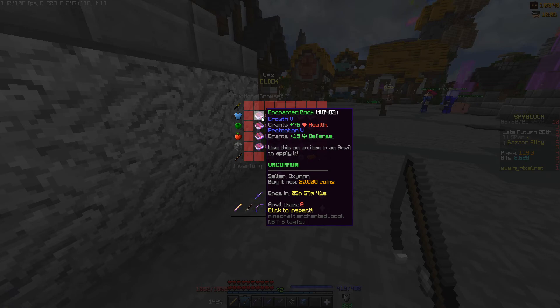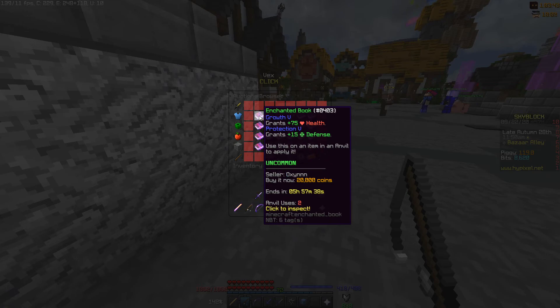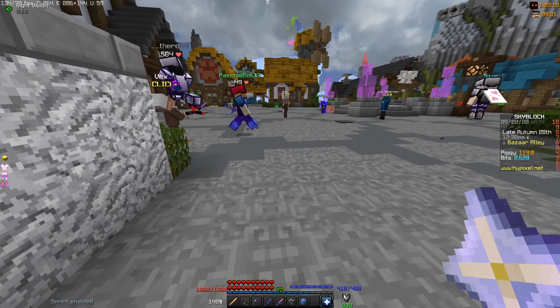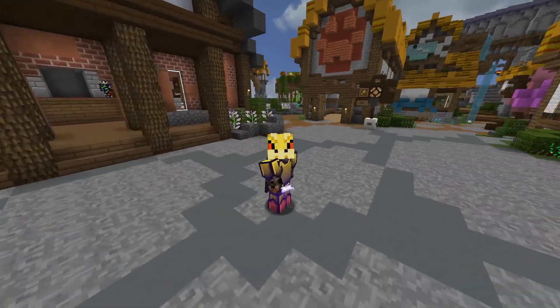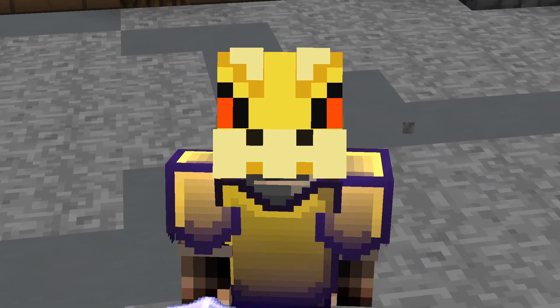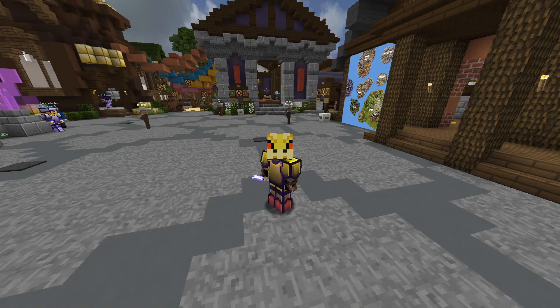The method got a bit ruined — books used to go for 35 to 40k each, but now it's around 20k. It's still substantial profit. These books sell out really quickly. With three stacks of wood and three stacks of iron you get about a dozen Growth 5 Prot 5 books, and I'd put them up in the auction house and they'd sell within half an hour to one hour. While combining the books, make sure to stack up on grand experience bottles since you'll need a lot of XP.